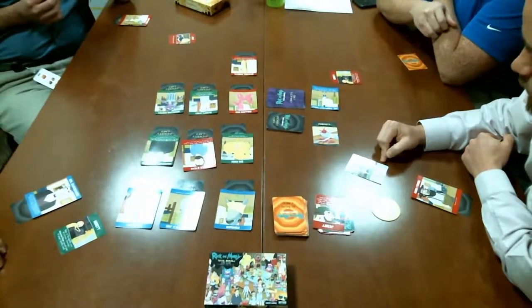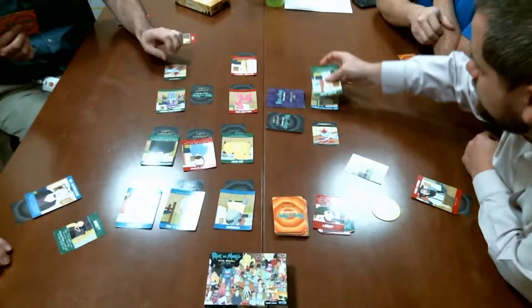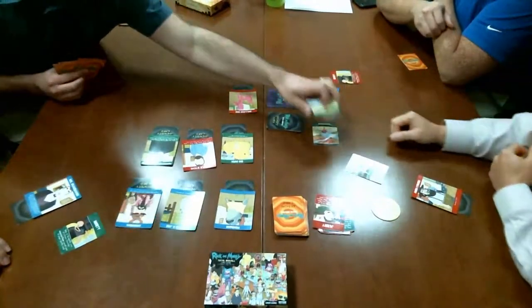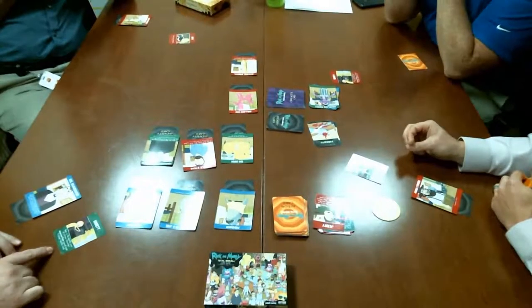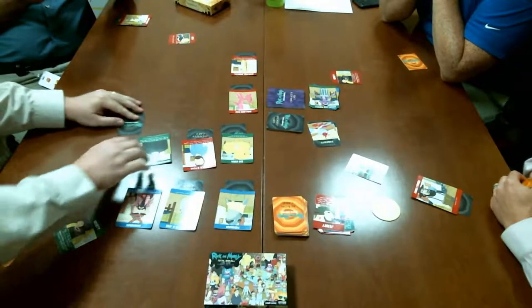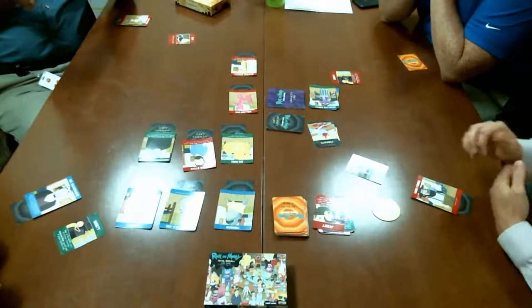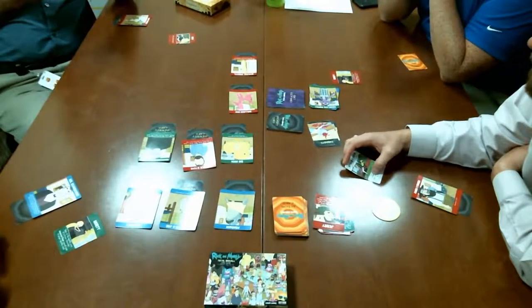A player chooses green and shoots two green characters — both confirmed parasites. Another player peeks at a green character using Morty and reveals: 'Frankenstein is a parasite — kill him next time.' Discussion follows about whether instead of shooting two different characters you could shoot one character twice. The ruling is: no, it doesn't work that way. The action calls for shooting a red character — Reverse Giraffe — and it's a parasite.